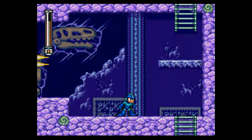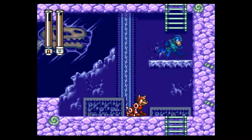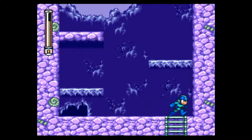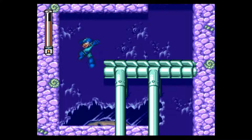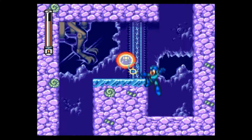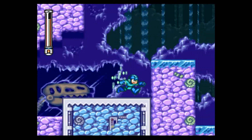We can see frozen dinosaur bones in the background. We have to get this H part — we have to be very careful. I'm relying on the Rush Coil because I don't want to take any big steps and take a chance on breaking the platform. The longer you stand on it, the faster it will break, and it won't regenerate unless you actually die. So be careful getting that H part because it can be very difficult.